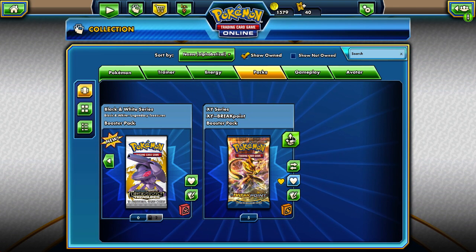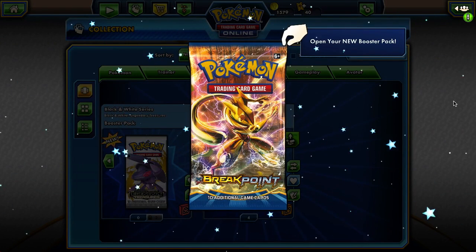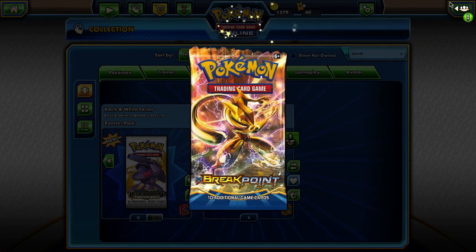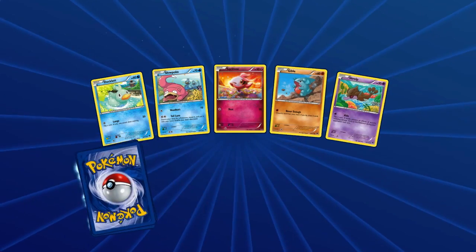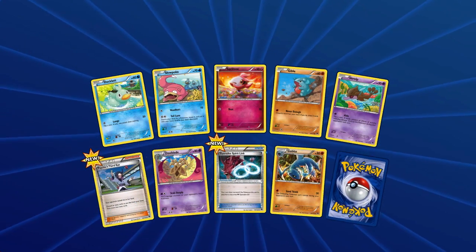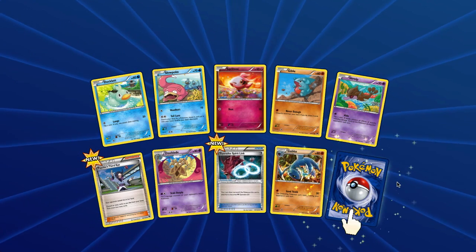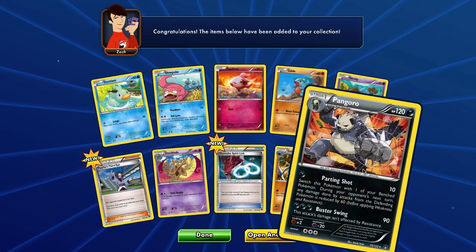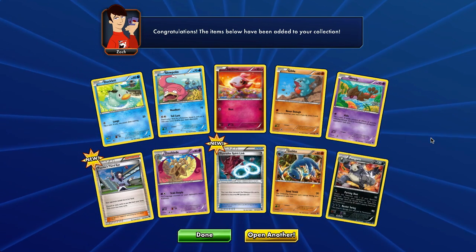Oh my goodness, let's go! It's like it's third eye — we got a Gyarados Spirit Link. And oh my gosh, we got a Kangaskhan! I don't even care, I'm going right now.